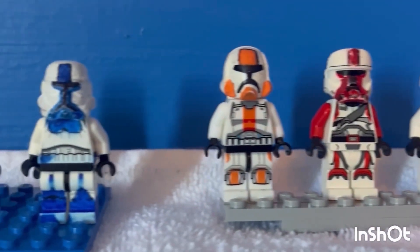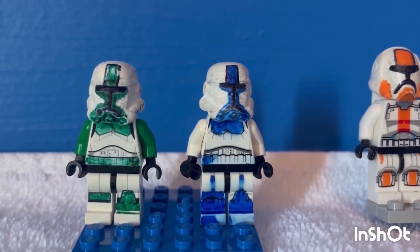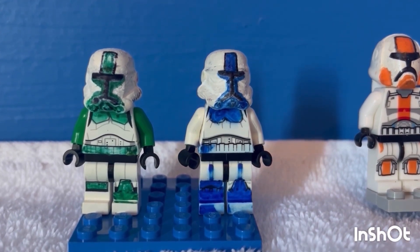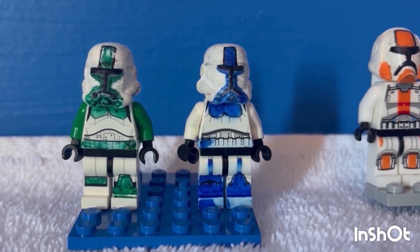Then you get Commodore Miro — the blue one — and General Charles — the green one. That's what the colors represent: their ranks and their levels.